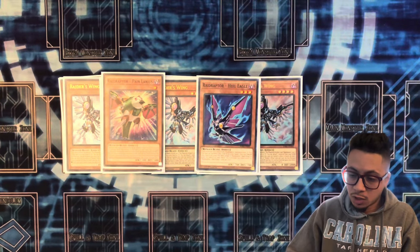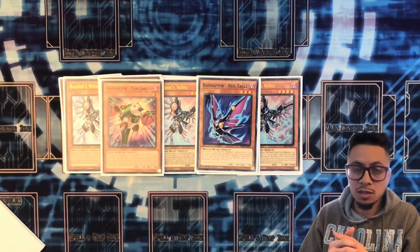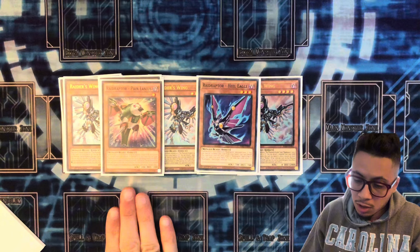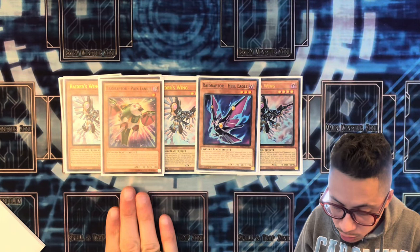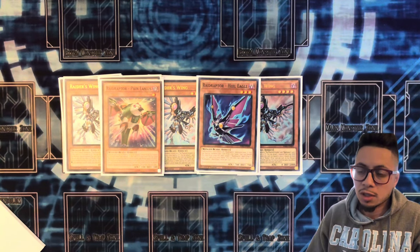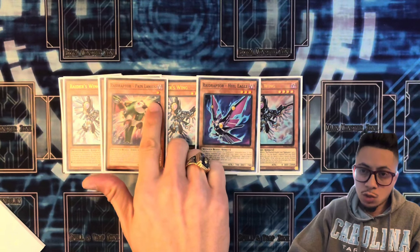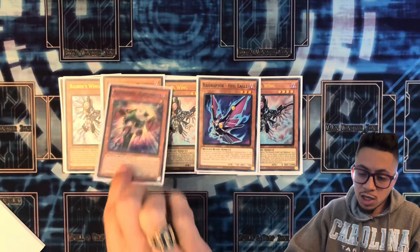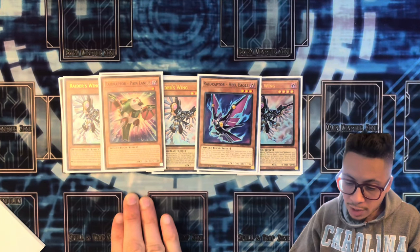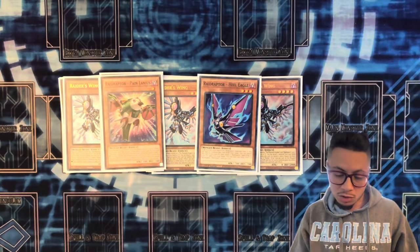We have Pain Lanius and Heel Eagle — the two targets you can search with Noir Lanius. Pain Lanius is a fairly good extender, though it does lock you. You can target one Raid Raptor monster you control that has a level, take damage equal to its attack or defense, whichever is lower, and then special summon Pain Lanius, who copies the level of the targeted monster. So you could target a Fuzzy, take 500 damage, and have two level fours to go into Xyz plays. Be aware: he cannot be used as Xyz material except for Winged Beast Xyz summons.